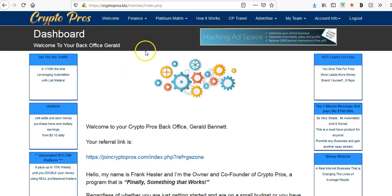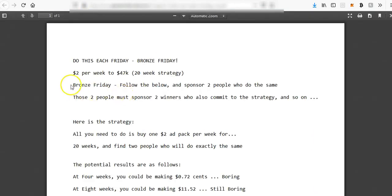What I want to focus on in this video is to show you that I'm in CryptoPros under Team EB, the Early Birds team build that we're doing. As part of the strategy we've got with this program, we're doing what we call the $2 Bronze Fridays, where every member who is active in our team and part of the matrix is committed to buying one ad pack — just one $2 ad pack — every Friday. We can't take claim for coming up with this strategy; it's come from upline quite a few places above, but we do this each Friday which we're calling Bronze Friday.